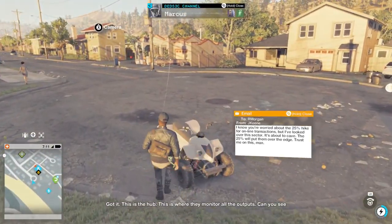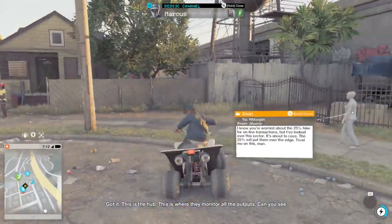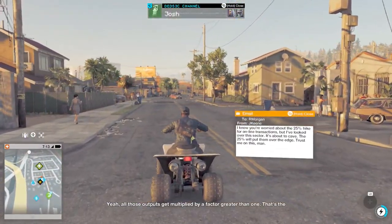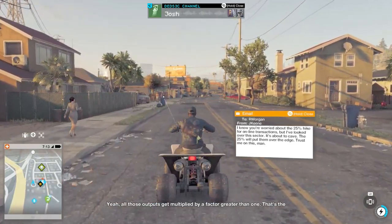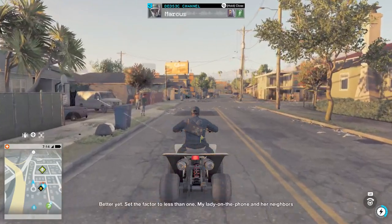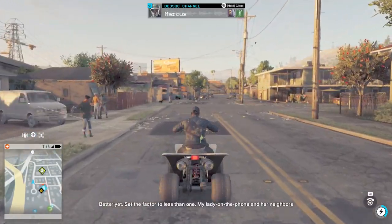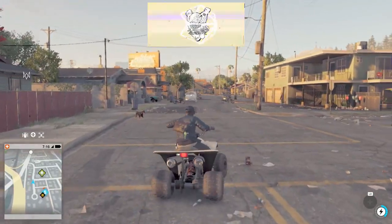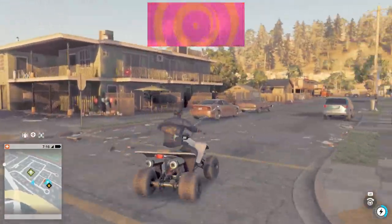The in-game characters confirm they've found the hub — this is where they monitor all the outputs. All the outputs get multiplied by a factor greater than one, which is the percentage the price goes up. The plan is to undo that and set the factor to less than one, giving the neighborhood residents a discount. And that's pretty much the Ripcoat mission.